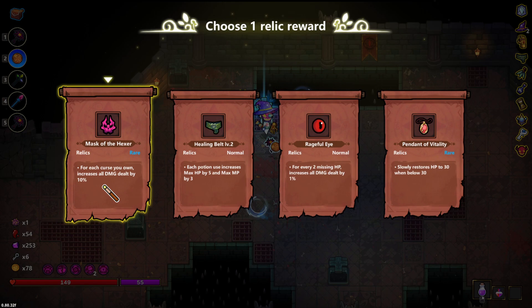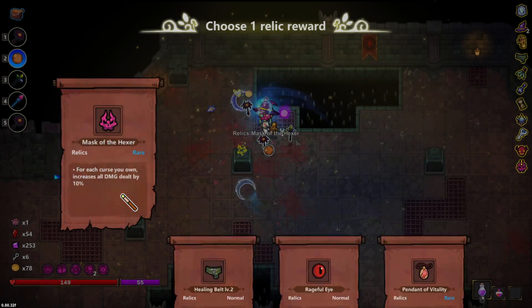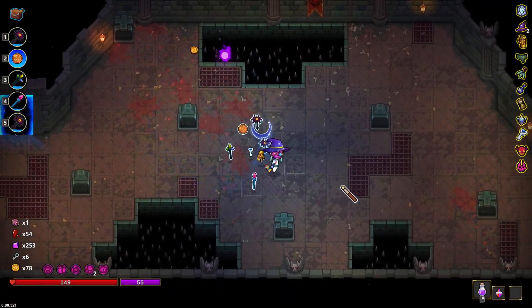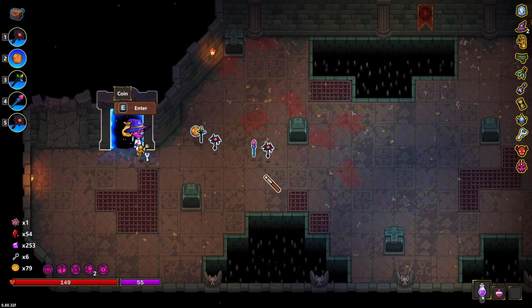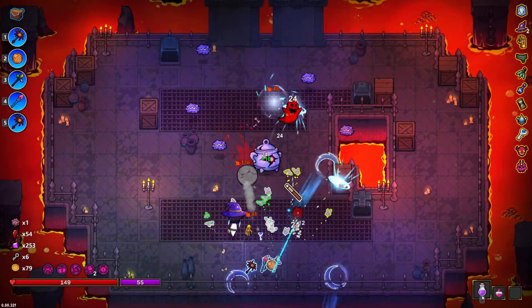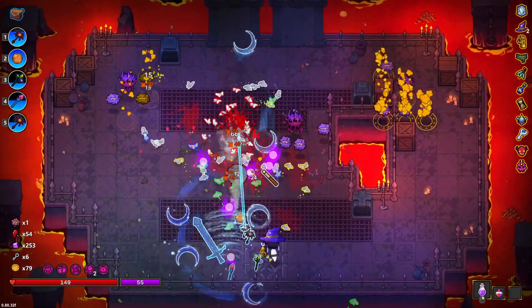I think there's such a thing as streamer luck. Every time I play by myself and I wish for something it doesn't happen. But when I'm playing on stream and I said 'I wish I had something,' it just comes true. There's such a thing as streamer luck — I shouldn't say that, I'm going to jinx it. Most likely going to jinx it.